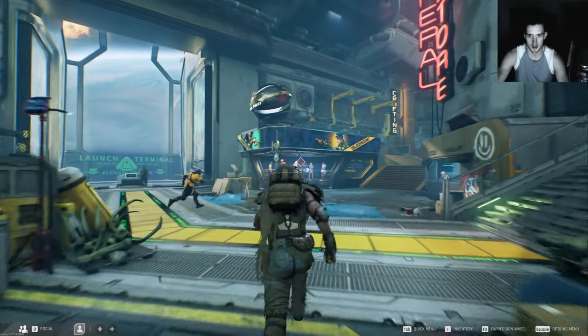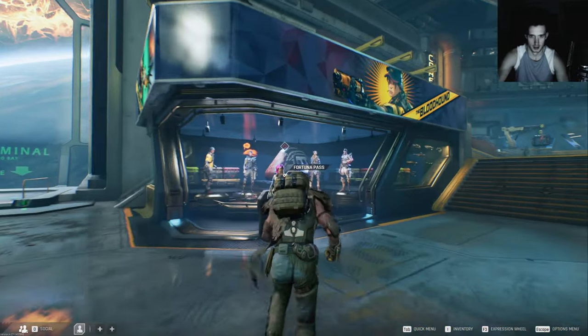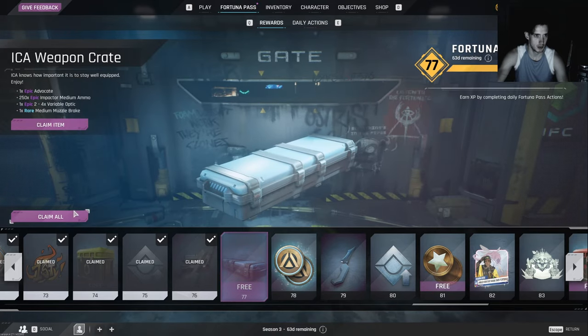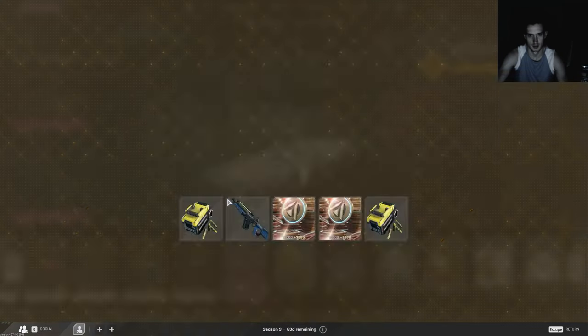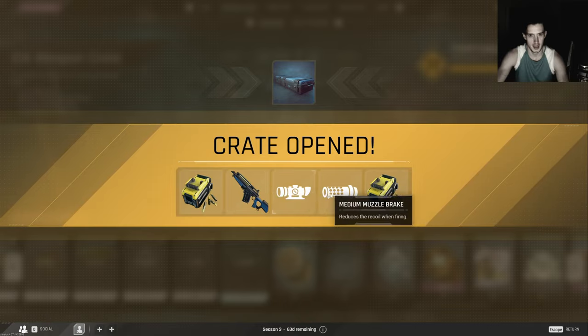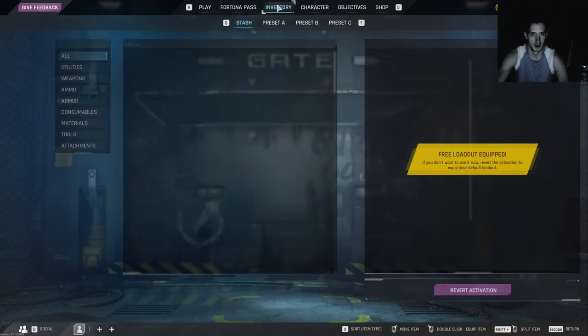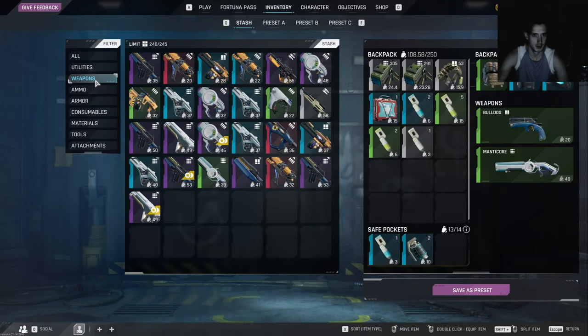Let's see what's in this box — it's a splice crate, something new today: a weapon crate. That's not bad at all for another drop. One more weapon — damn it, come on auto select.